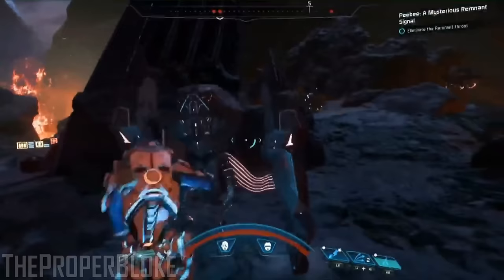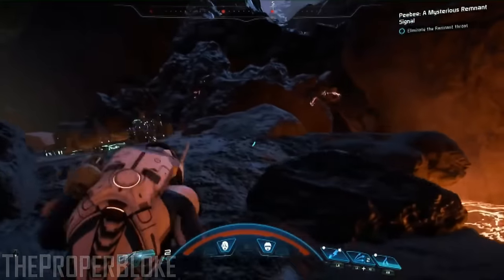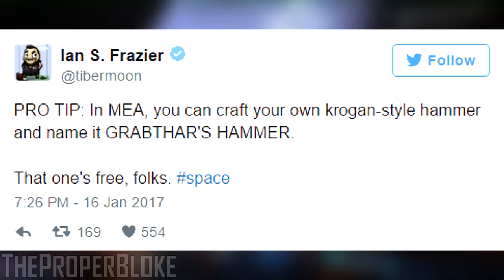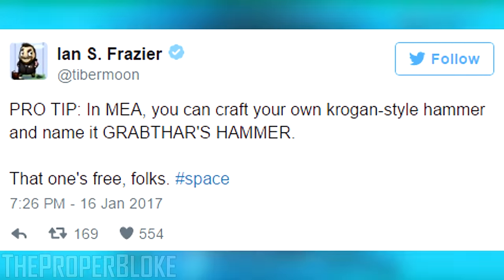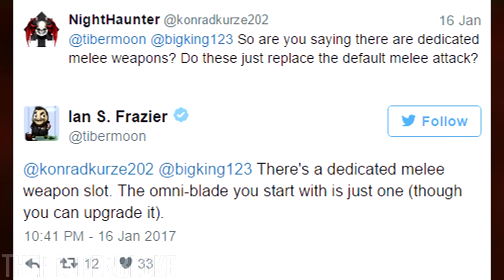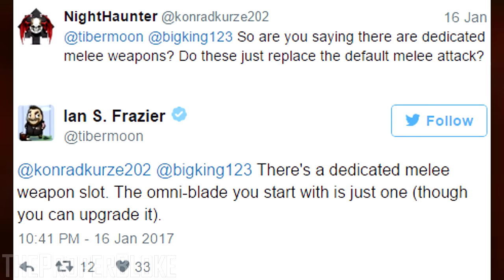However, in Mass Effect Andromeda, melee weapons are now a key part of combat, completely changing the battlefield and offering the option of making any melee weapon of your preference your primary weapon. You would be able to craft a variety of melee weapons, supposedly with endless possibilities, such as Krogan-style hammers, futuristic swords, or katanas. Melee weapons will have a dedicated inventory slot and will not take away your primary or secondary firearm slots.